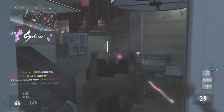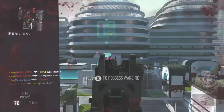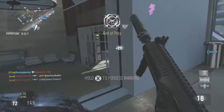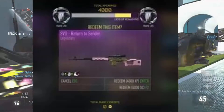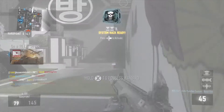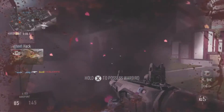For Enlisted you get 500 supply credits, for Professional you get 1000, for Elite you get 2000, and Retired is 3000. I'm going to show an image of Legendary — it's the SVO 'Return to the Slender.' A leaked image shows you can either redeem it for XP or supply credits, and Legendary goes for about 4000 supply credits.